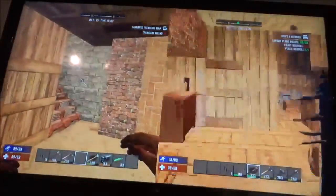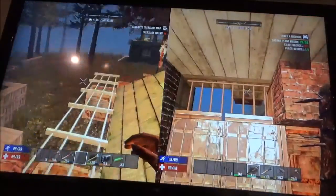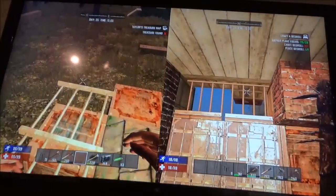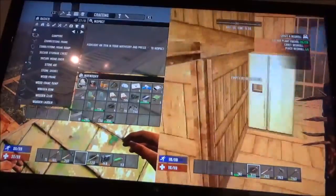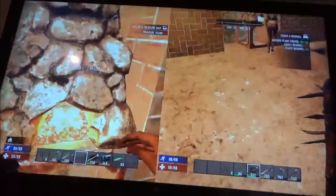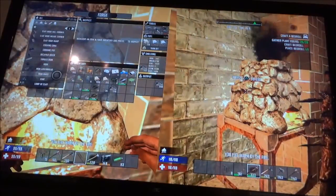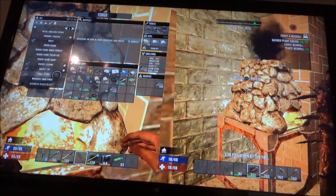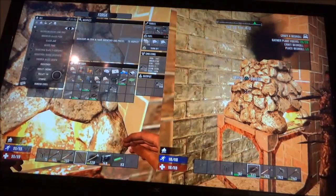Did I ever finish that roof? I don't think I ever finished that roof. Yeah, see it's not done. We still have some more to finish. Yeah so we have to finish it. So I need to make iron bars. I'm gonna make some more bars so that I can finish that rooftop so we can walk all the way around.